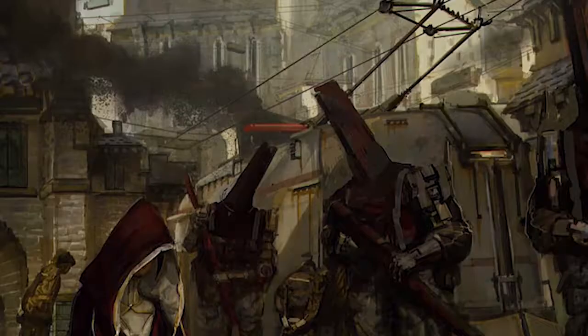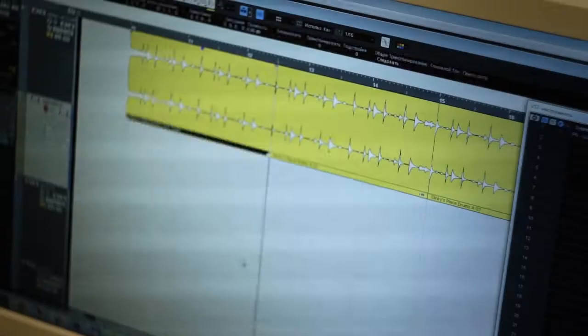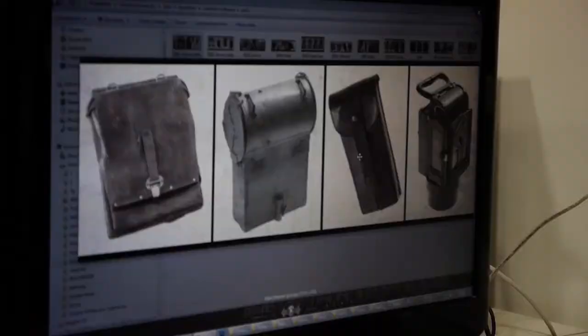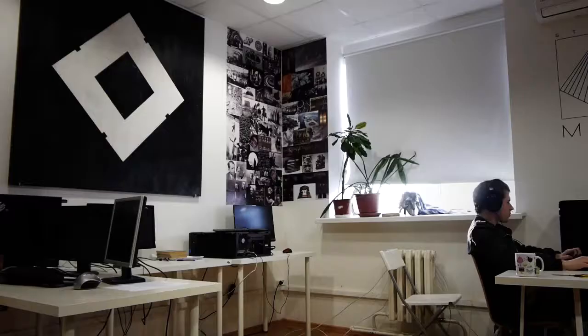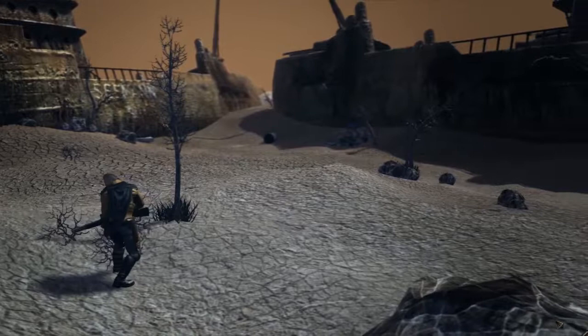Insomnia is set in a murky, retro-futuristic, diesel-punk world. Man-made, apocalyptic landscapes mixed with a dark, ambient soundtrack put the faint echoes of a post-war civilization on full display. The project was, in many ways, inspired by documentaries about the Great War and World War II. Insomnia's storytelling focuses on humanity's mistakes, with vague references to current events, historic characters, and existing countries.